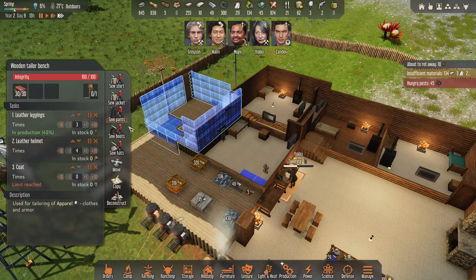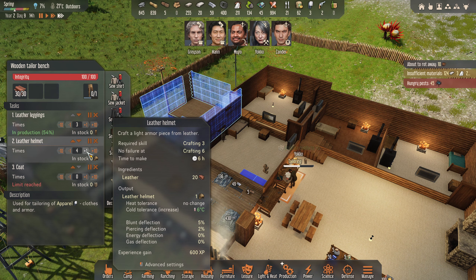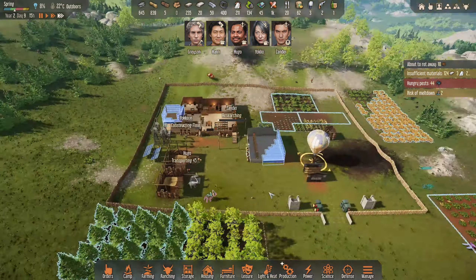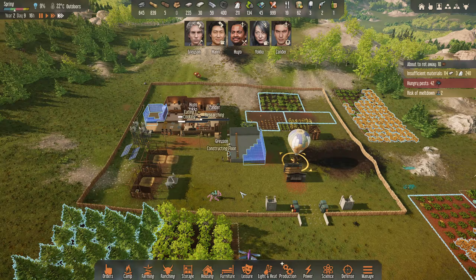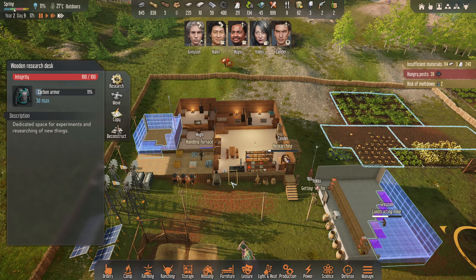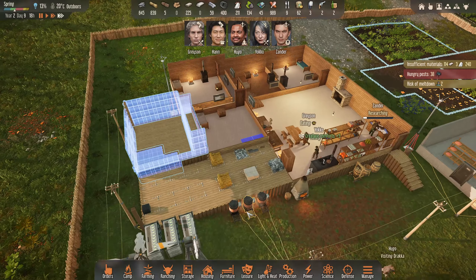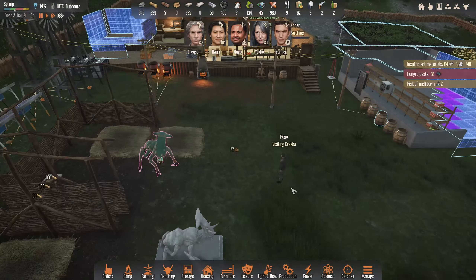The only thing Yoko will be doing is tailoring now. We have a little bit of leather so we should be able to get this up to four. Get rid of the coats and we can go the leather vest — four of those. Now, risk of meltdowns — Han, probably from the lightning strike, I'm really sorry about that. Carbon armor is being done as well. Actually, I'm going to cancel the leather vest and helmets because we're moving on to carbon — we've got 400 in stock.